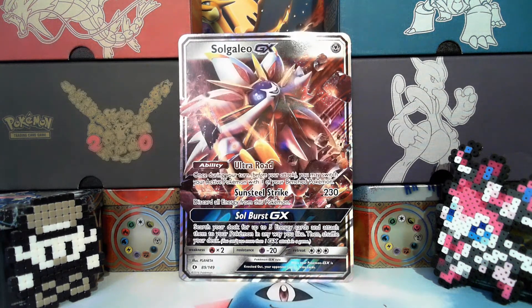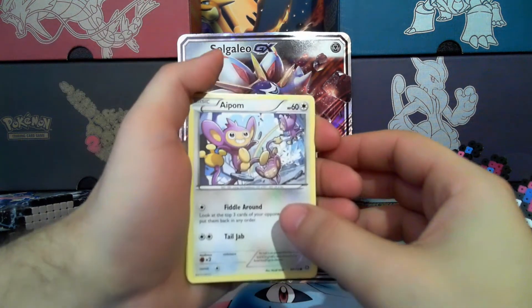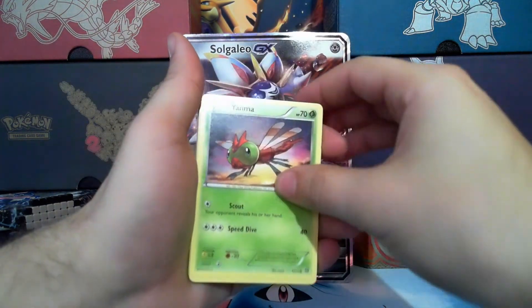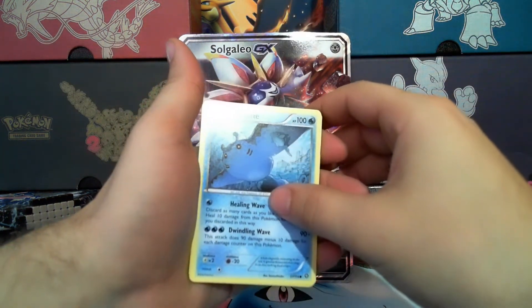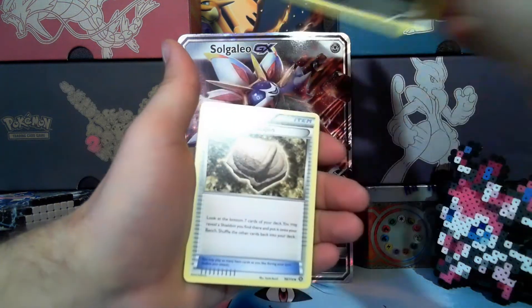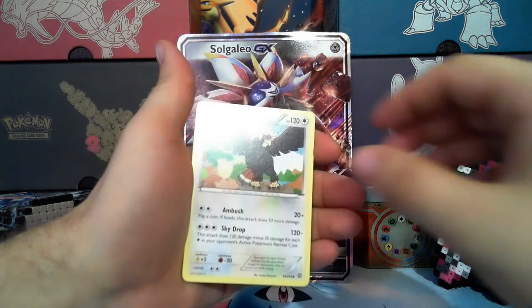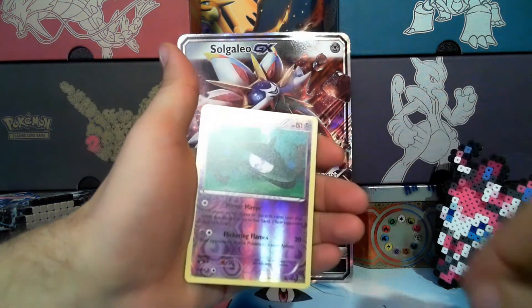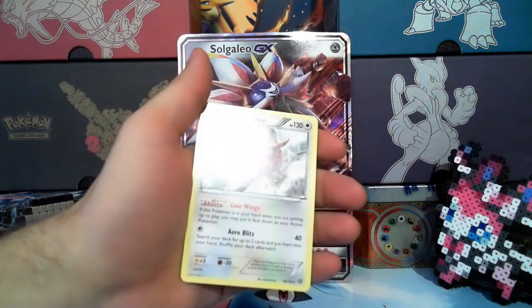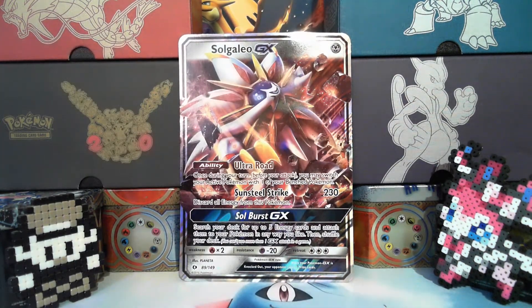Let's go for Professor Sycamore — please, we really need him! We got Aipom, Mankey, Mime Jr., Armor Fossil, Shieldon, Braviary, Lampent — and the rare is Talonflame. Very playable, very good card, not a holo though — would have been nice if it was a holo.